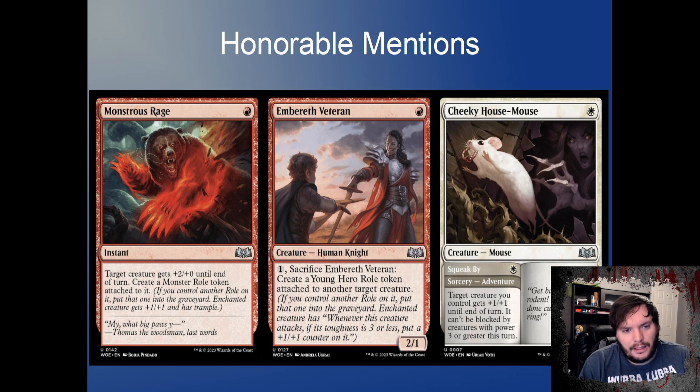We also have Imberth Veteran — it's a Knight and Human, one red 2/1. You may sacrifice this and give target creature the Hero role, which means whenever that creature attacks, if it has three toughness or less, put a counter on it. That can help a small creature get bigger.